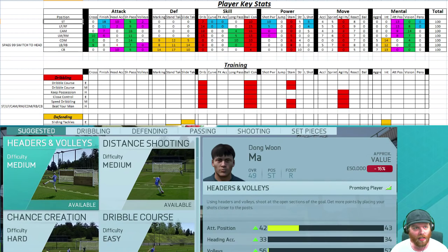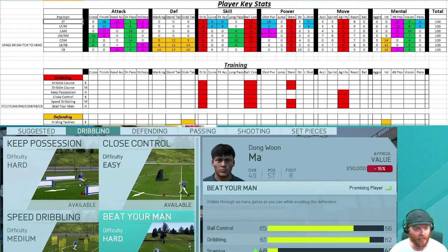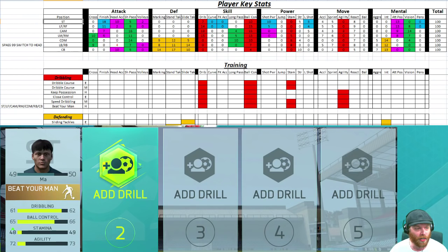This is the training window. I've put in every single possible training scenario. Let's go to our striker — grab this young kid from the youth squad. I've come up with colors on the spreadsheet. For a striker, the first section is dribbling in red, and dribbling affects his overall ball control. So you want something that does dribbling and ball control. The best one I've found for all players is Beat Your Man — the hardest difficulty. If you prefer medium, Speed Dribbling covers all those bases as well. It also affects stamina and agility, which won't affect overall rating but are still useful.